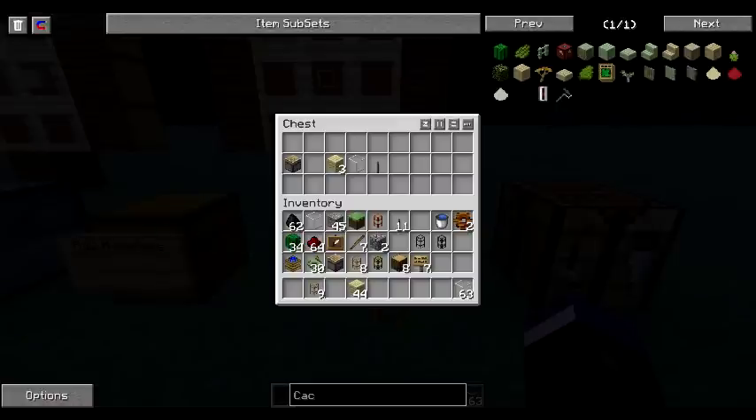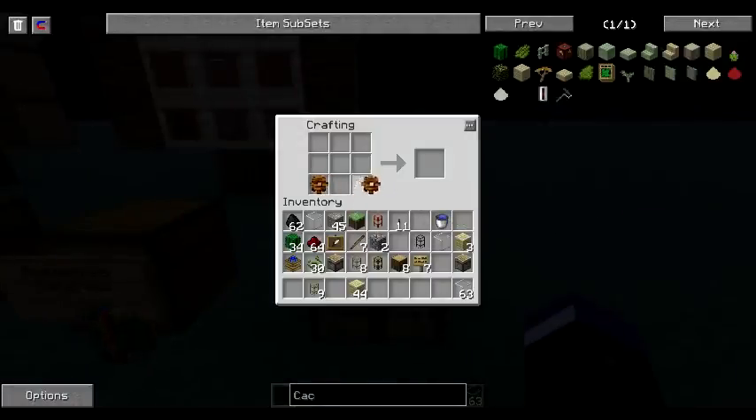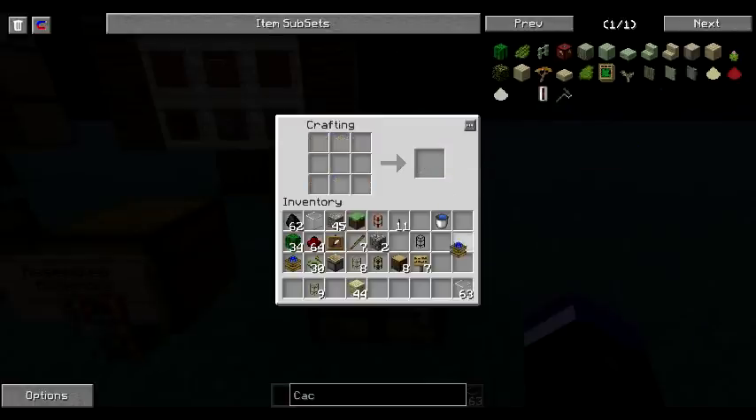Let's go ahead and put these together in the crafting table. You take a gear and a gear, pop that there, put the glass here with the piston in the middle, and then plank, plank, plank — and you have a redstone engine. Just that simple, using basic materials that you can gather pretty easily in the game.